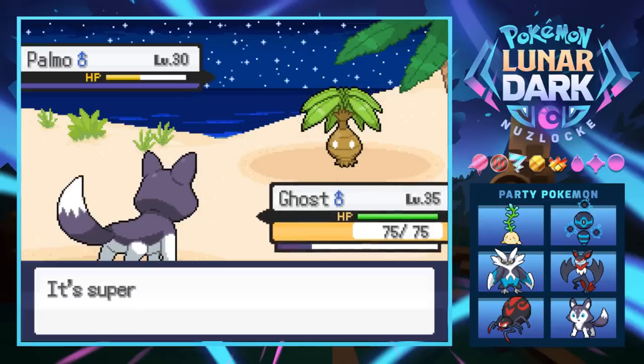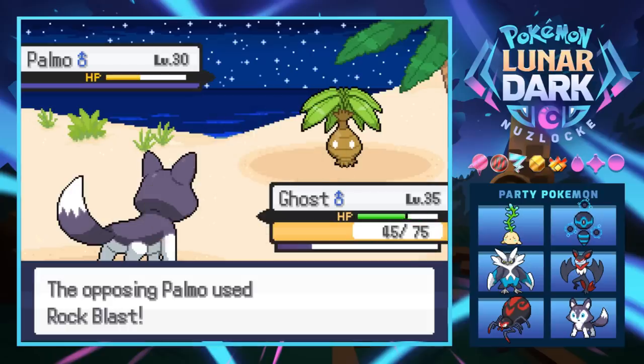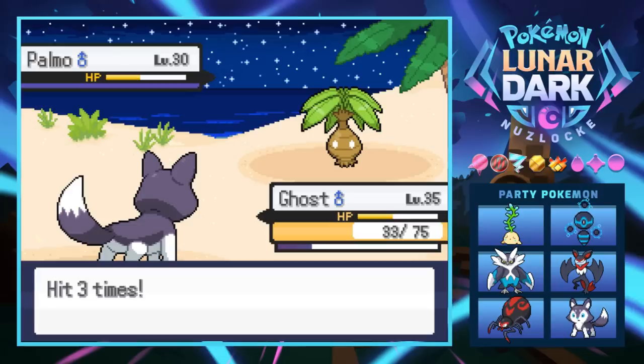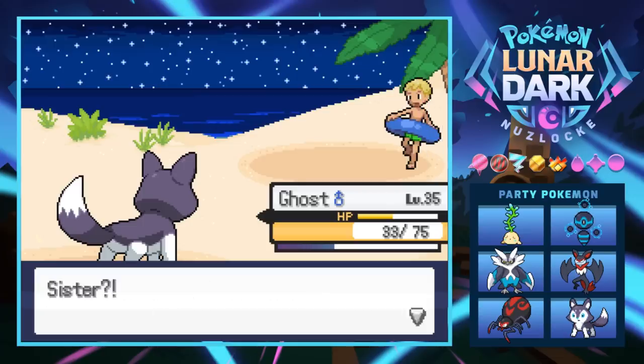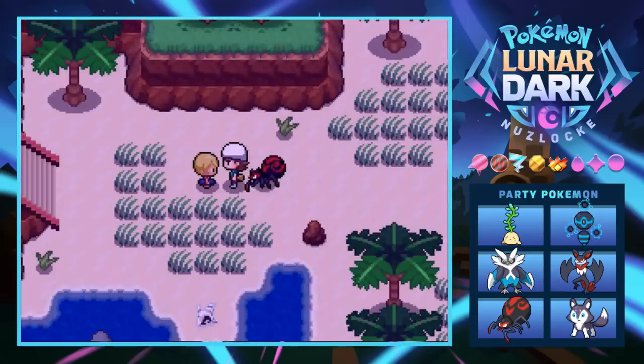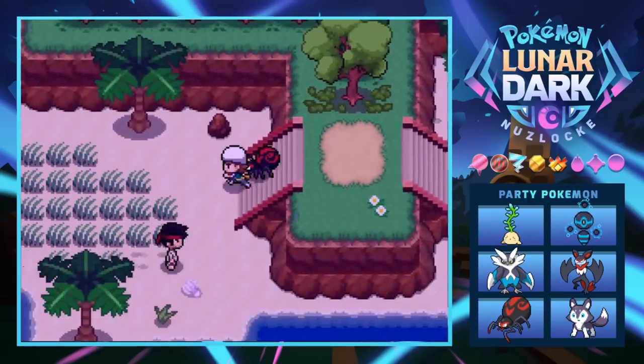Rock Blast still does so much damage and the Eevee Light isn't really helping us out. It hits five times — that could have been bad. Ghost, you're too damn frail. One more Ice Shard takes care of it, and we get our Moxie boost even though it's the last Pokemon — kind of pointless but whatever. We can go over this way toward a karate dude.